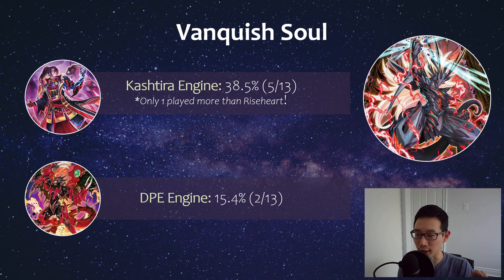DPE was also getting some traction, especially when this deck gets Ash'd on something like Raisin — then you have Fusion Destiny, which is a really crazy card, and DPE is quite strong. But at least among the current topping lists, almost only two decks were playing it, so it's not too common. Perhaps it will be more common moving forward.